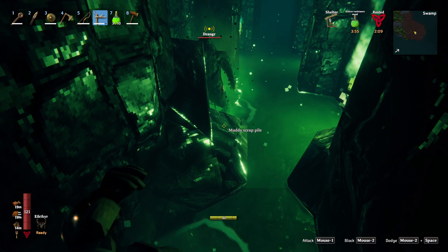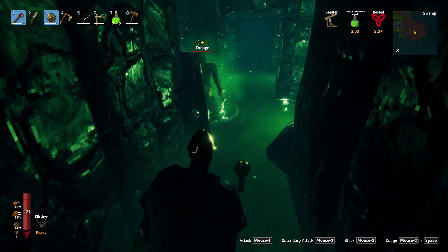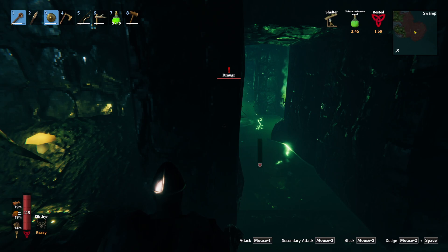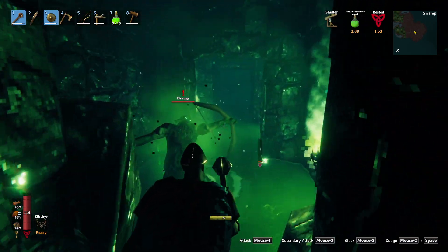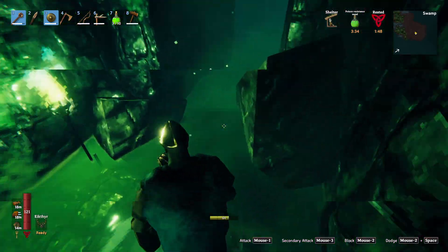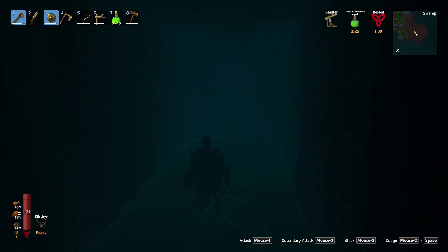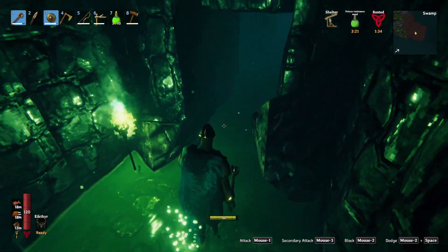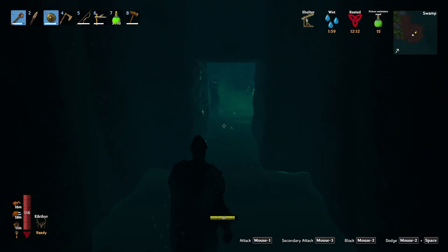We've got a draugr right here. Let's clear this out. Come after me — I want to counter your attack. I also don't want this guy swimming up on us again. He's a bow guy — no! Come out please. And block. Let's kill him very quickly. We got a couple more pieces we can mine right here. I just want to quickly walk down here and see what we got — another dead end. This dungeon is not very big by the looks of it, but it could expand quite a bit on that side.